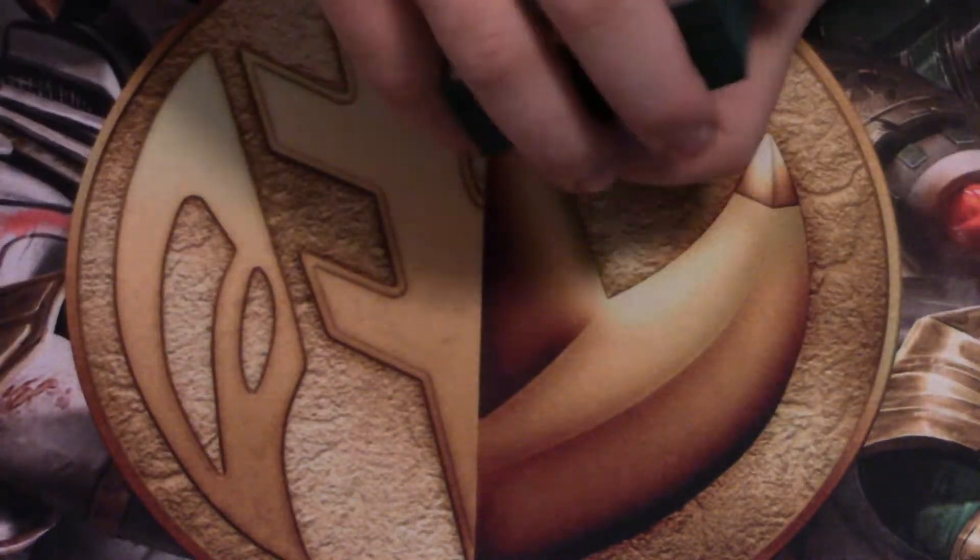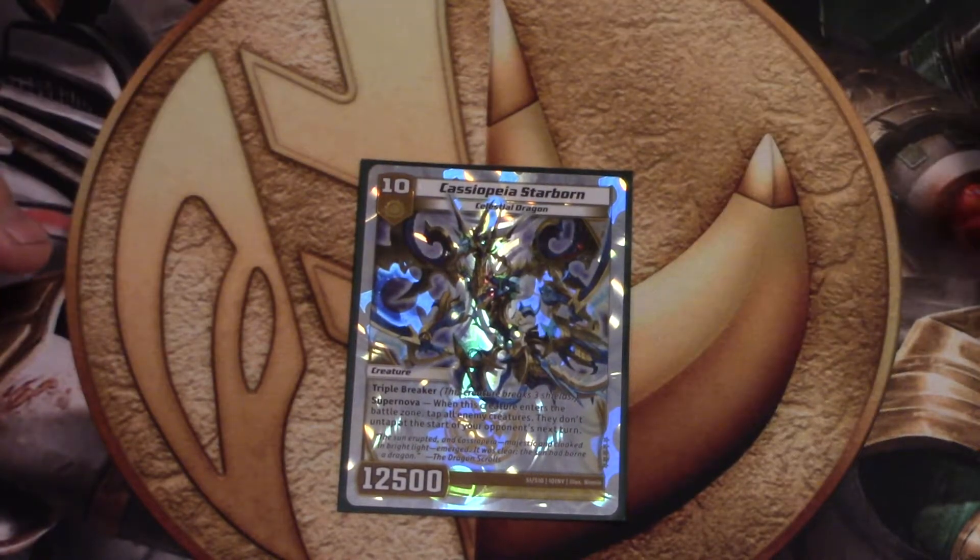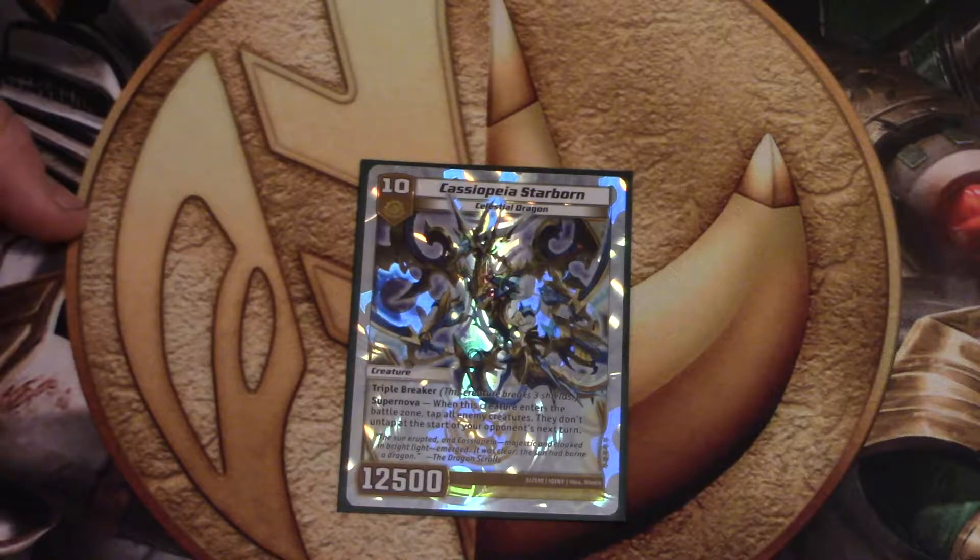So it's USA Dragons. We're running one Cassapia because it's a 10-drop and you get to just tap down your opponent's board. It's a triple breaker — it's wonderful.